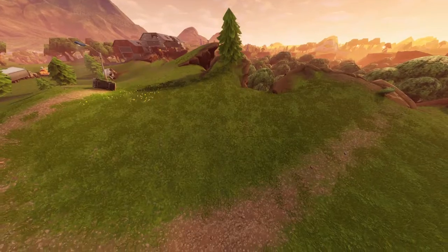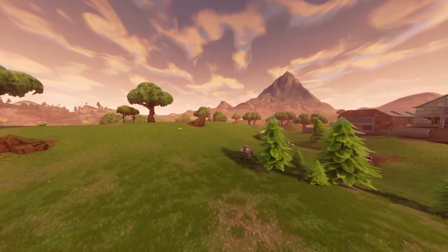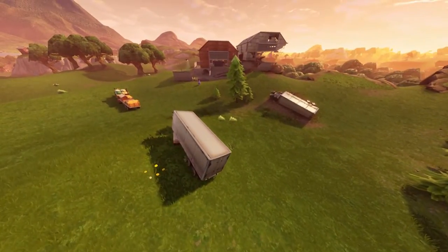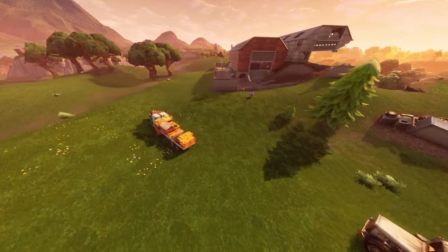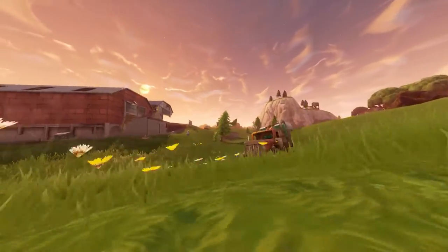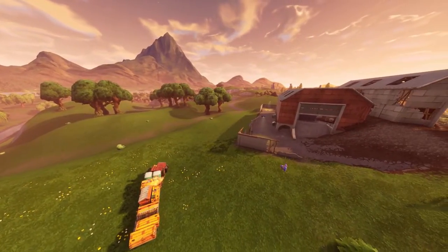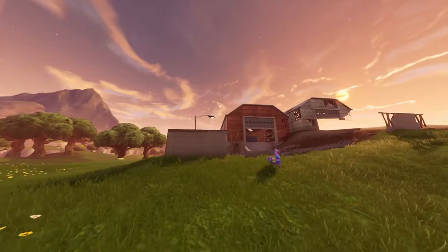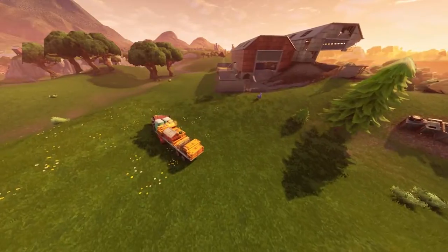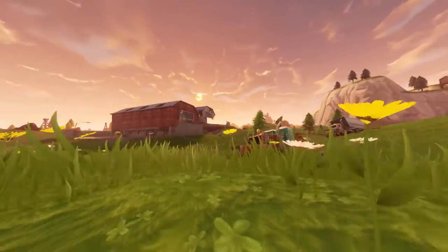Third, the trucks around Dusty Divot used to be located further out and have now moved a lot closer to Dusty Depot. If you played in Season 3 you'll remember Dusty Depot before the meteor destroyed it — it was a really cool place with a lot of loot. The trucks have a lot of building materials on them, good source of material. I have a feeling they're going to repair Dusty Depot, and the trucks seem to be taking a really wide turn — not sure if it's a tease.